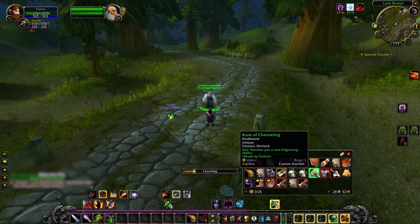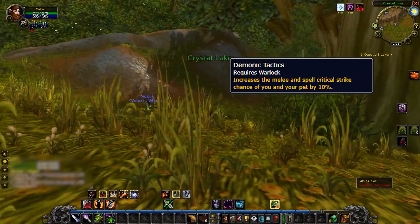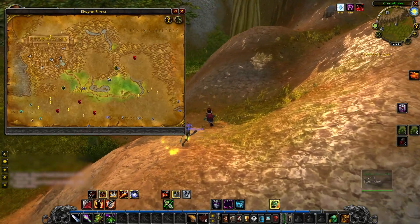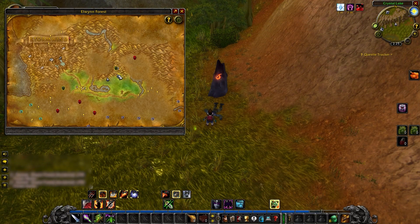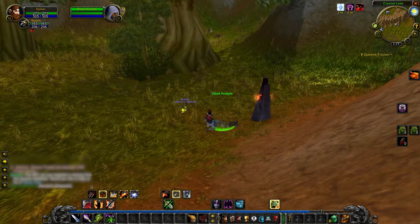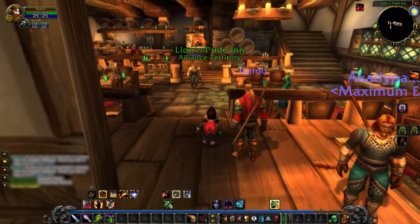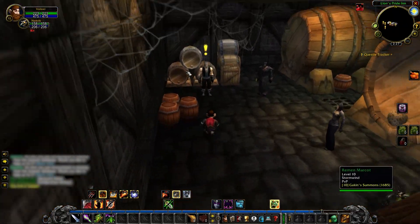The sixth rune you can get early is Demonic Tactics. This requires a little traveling but is still very doable at level 10 since it's all in starter zones. I've only found it in Elwyn Forest. Head north of Crystal Lake, near the mine, and there's a little statue and a body. Interact with the body - it gives you a bag with a note and an artifact. The clues tell you to give it to someone. Head west to Goldshire, go to the inn, and at the bottom of the basement there's a warlock trainer. Talk to him and he'll give you another item.